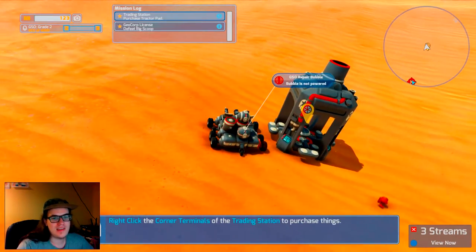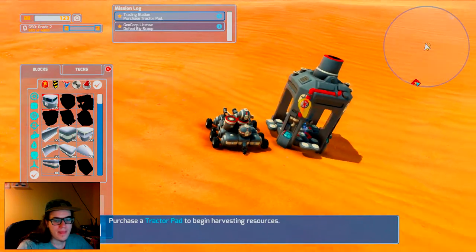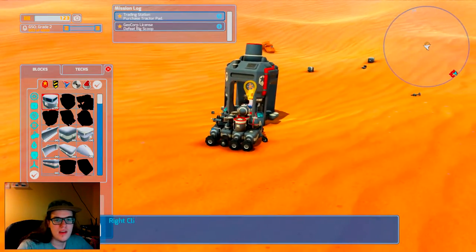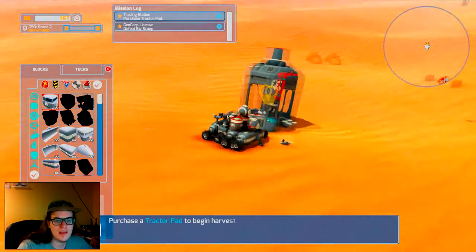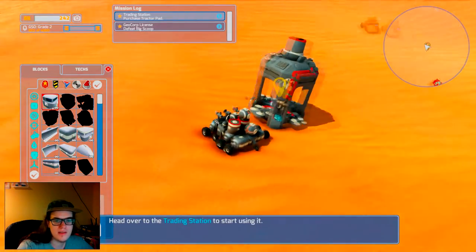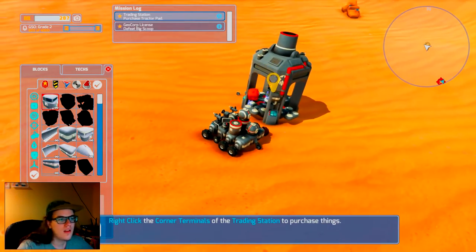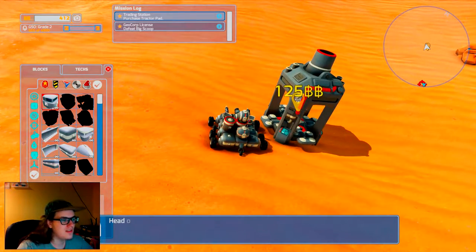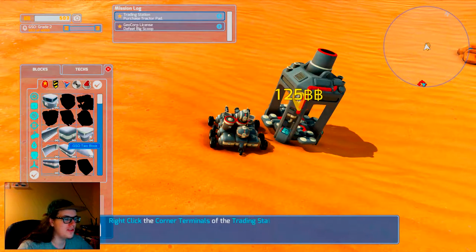Alright, so we have this — this is the Trade Station. We can sell blocks like this, we can sell small blocks like this. Sometimes you can't sell things; there are some blocks you can't sell here. But selling some of the blocks off of the Trader Troll is a good way to start making money right away, because a lot of the GSO blocks will sell for around a hundred BBs. I've heard BBs described as big bucks — I just call them BBs.